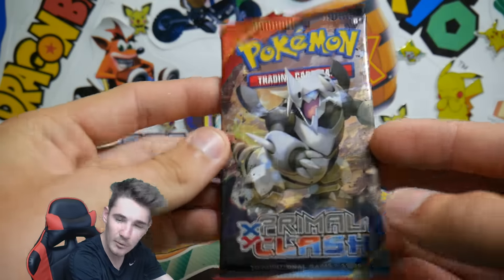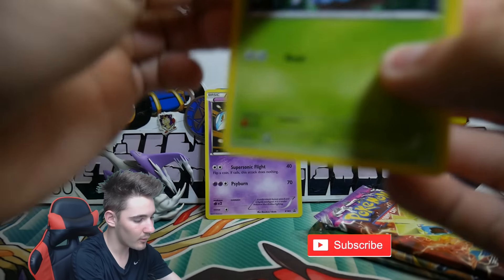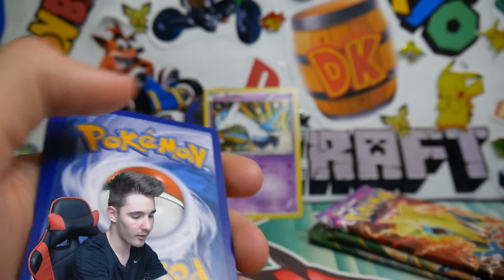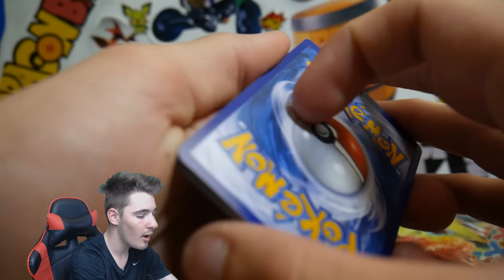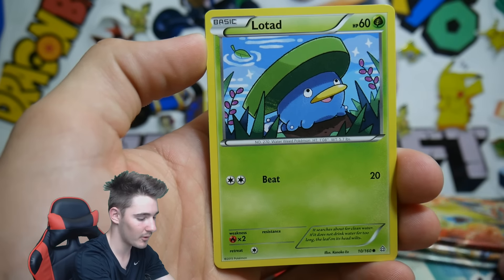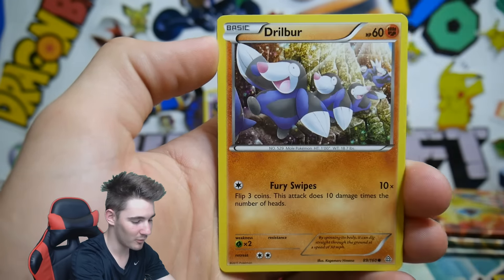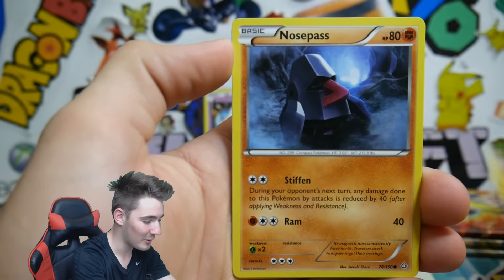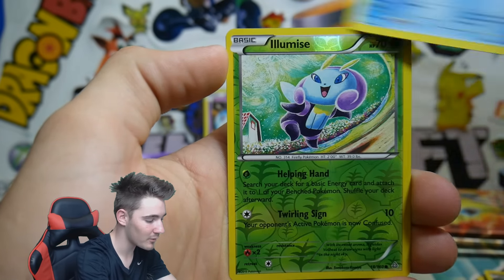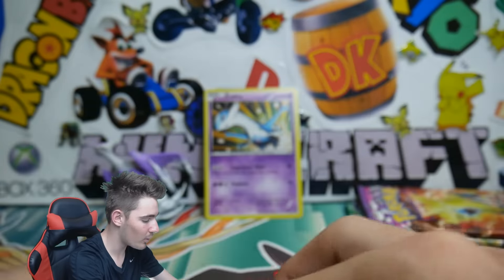Let's go Primal Clash first. If you guys haven't already, make sure to hit that Like button and subscribe to the channel. Here's a code card — let me know in the comments what you get from that. I've had this sitting around for so long, just itching to open it. From Primal Clash we got: a Trilba, Nose Pass, Volbeat, Professor Birch's Observation, Lantern, a Marsh Stomp, Elimers Reverse Holofoil, and a Groudon Regular Rare.